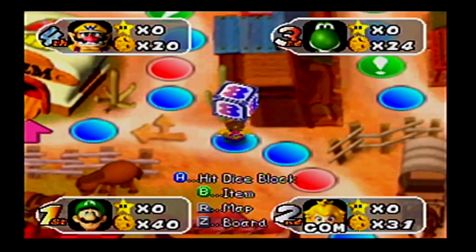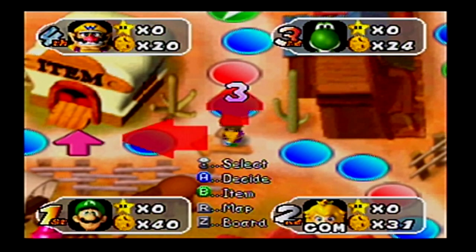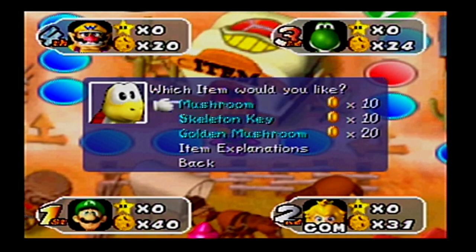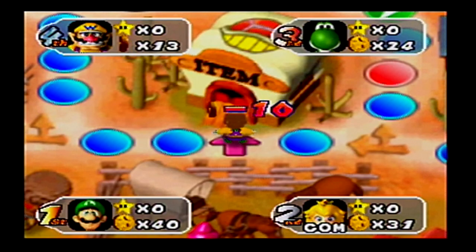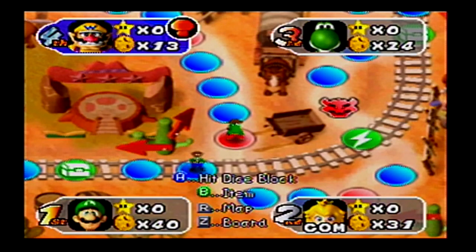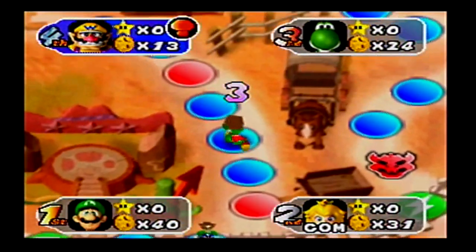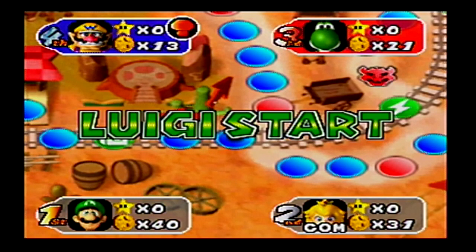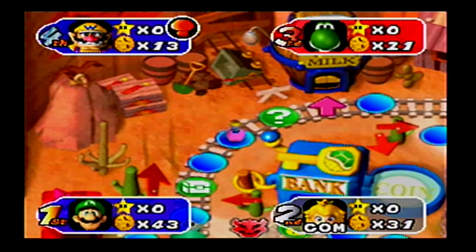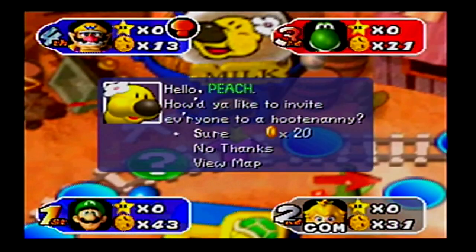Alright, turn three. Going to the items — might as well. Mushroom, a skeleton key, or golden mushroom. Mushroom is a double dice, golden mushroom is a triple dice, and skeleton key allows you to open up doors. You can only hold one item in the original N64 games — you can't hold three. Oh wow, it's one item only. More red spaces. Serenity now! We're only on the third turn — how'd you get 43 coins already? The hidden block!